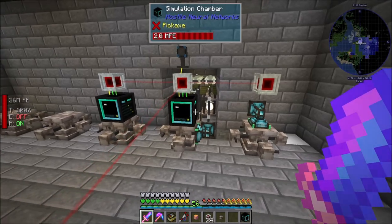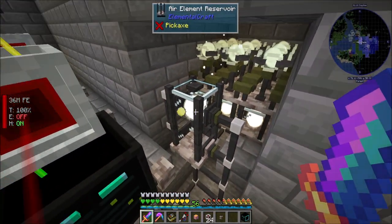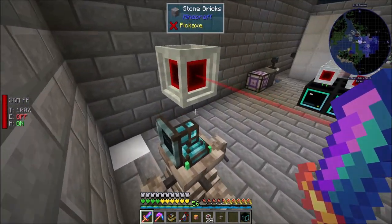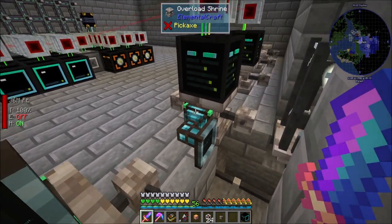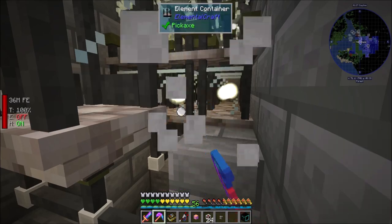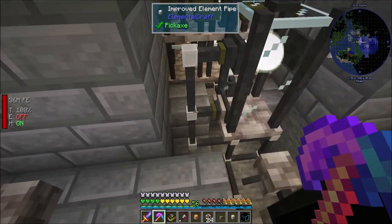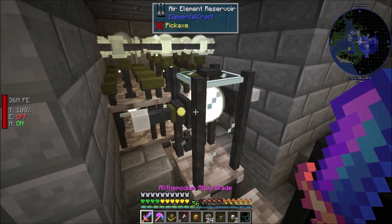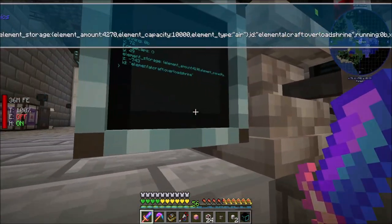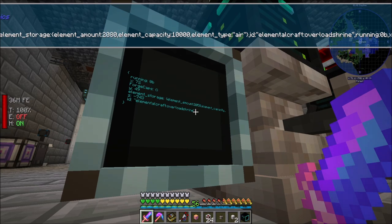I was just doing a little bit of off-camera testing to figure out how things work, and I figured out you want multiple extractors on your air reservoir. Let me demonstrate that. If I just remove these two, this simulates having one extractor — I'm only extracting on the bottom. If we look at the amount of air element in here, you'll see it dropping. It can't keep up.